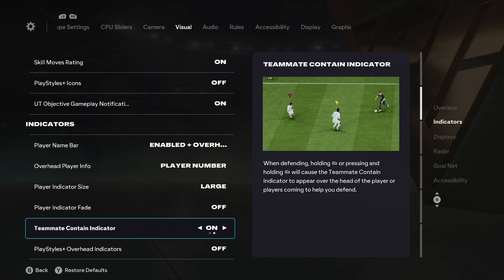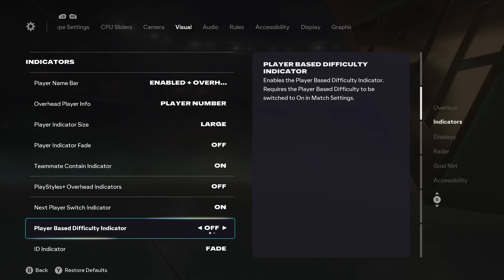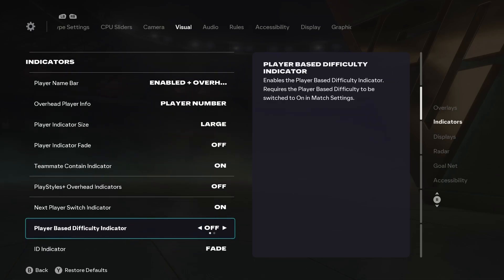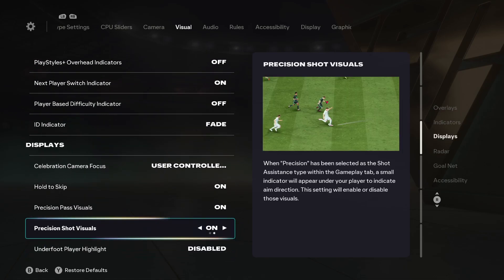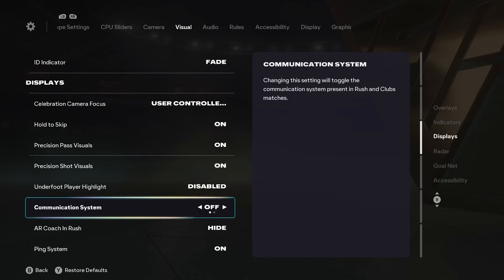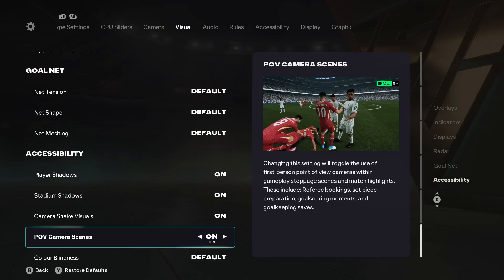You can see a preview of what will happen when you turn off each option, so choose according to your preference. Turn off play styles plus overhead indicators, then player base difficulty indicator — that should be turned off as well. Scrolling down further, under foot play highlight, this should be disabled. Also turn off the communication system — basically turn off all unnecessary stuff in the visual settings.